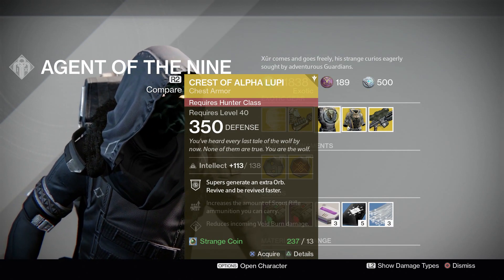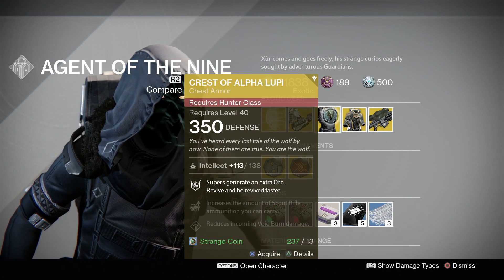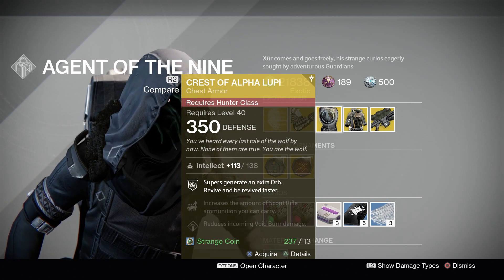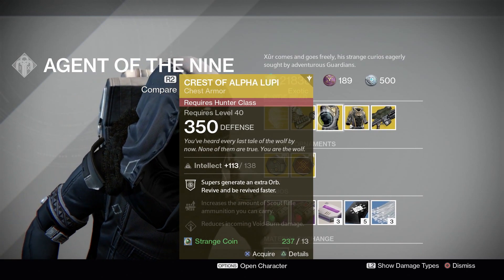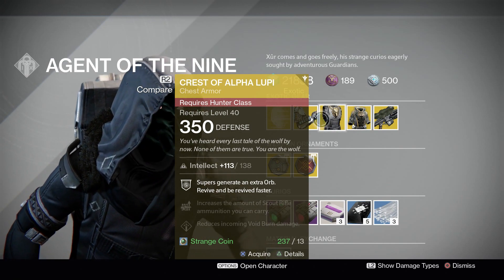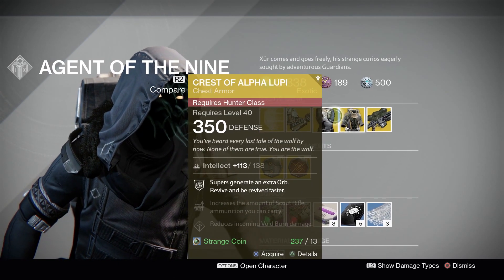Moving on to Crest of Alpha Lupi for the Hunter. This comes with Intellect and the main perk here — Supers generate an extra orb, revive and be revived faster. This is what I usually run in Trials of Osiris. Usually me and my team will run at least one, maybe two of these fast revive exotic armors for our characters. Very nice when it comes to threes in PvP. If you are not interested in threes or Trials of Osiris, then you could probably pass on this. There are definitely better exotic armors out there in PvE, and in PvP if you're just doing sixes you don't really need this. But definitely for threes — if you're interested, pick this up for your Hunter.